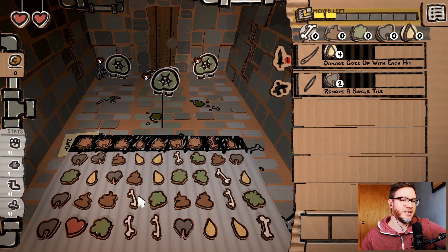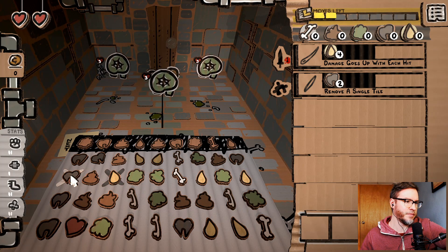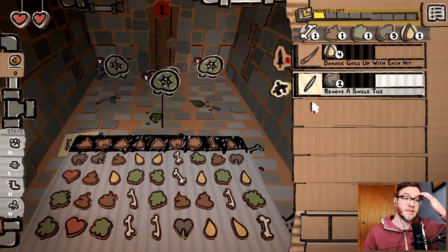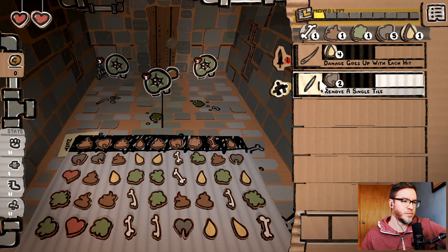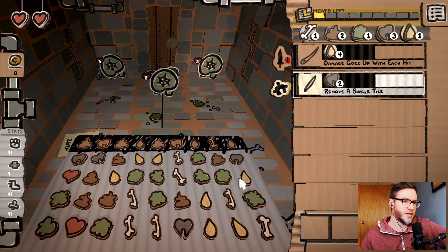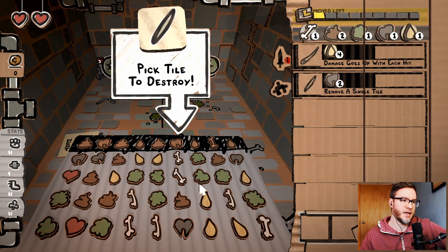We're playing again as the Nimble Bumbo. Okay, so we got teeth right away. Let's go with that. We'll get this guy closer. Remove a single tile. I could go like this and remove this tile — kind of lines up the P a little bit better. Actually, like this.